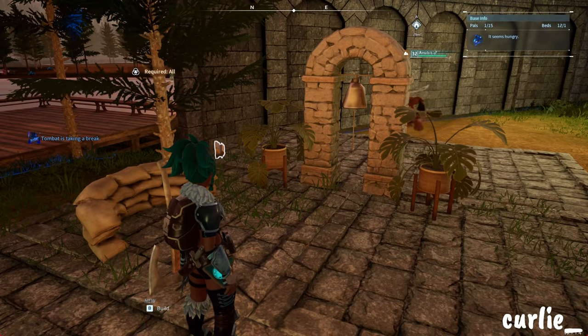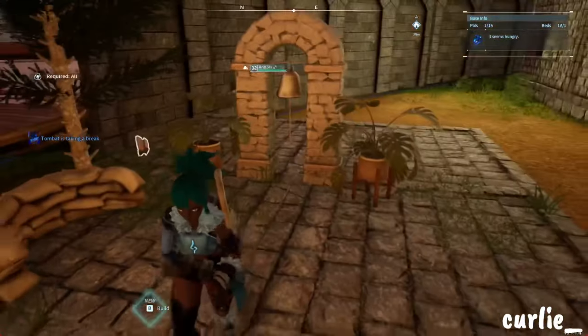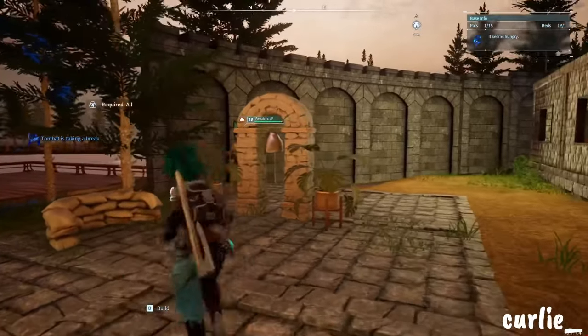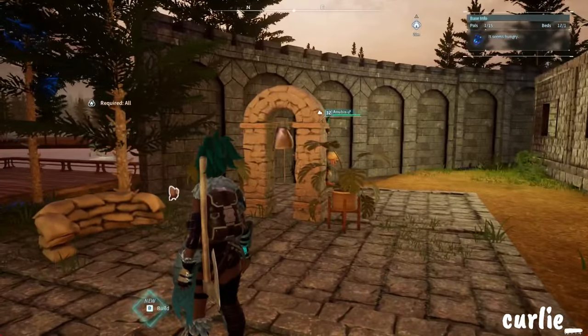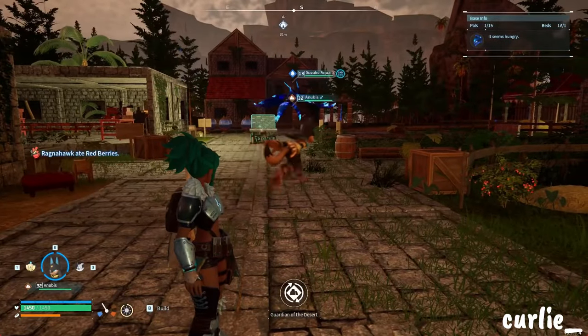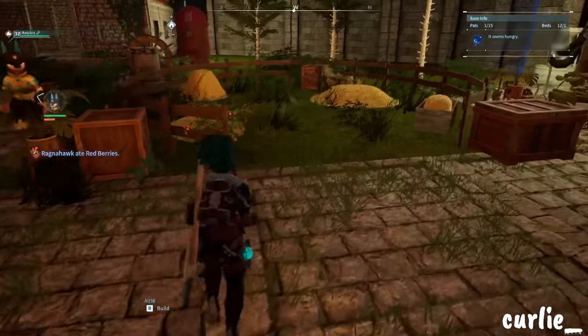On this side we have my little defense base. I've got my bell here and a little sandbag decoration — well, it's technically for defense, but I put it there for decoration. So that's this side.